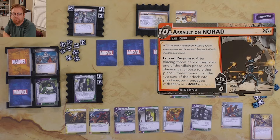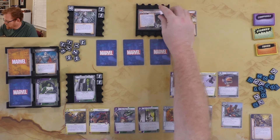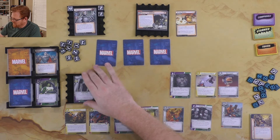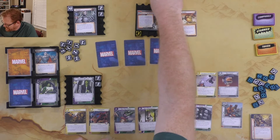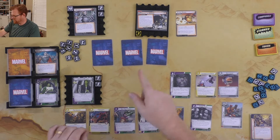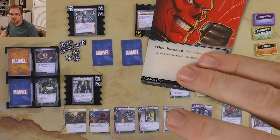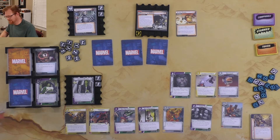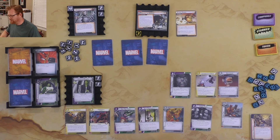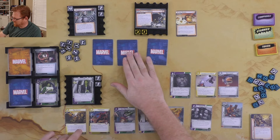We advance to 2B. If Ultron gains control of NORAD, he'll have access to US ballistic missile command. After placing threat during villain phase step one, each player must either place two threat here or put the top card of their deck into play as a drone. Now three drones scheme — I block one with Jennifer Walters. The encounter card is Alter Ego Surge: Ultron schemes again for one. That's the end of the villain's turn.